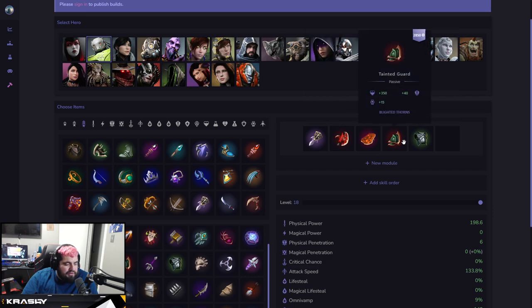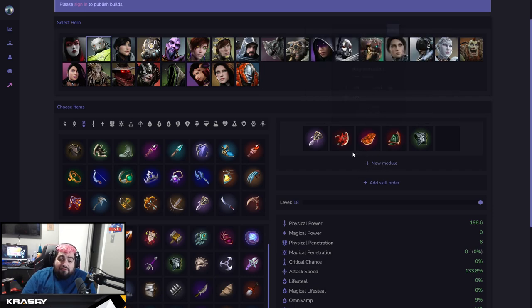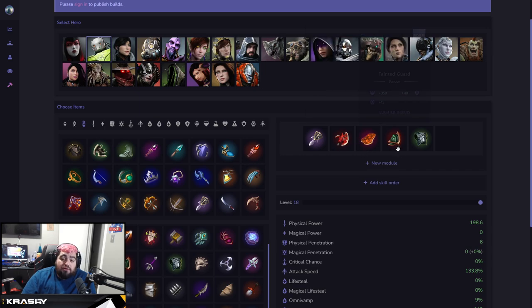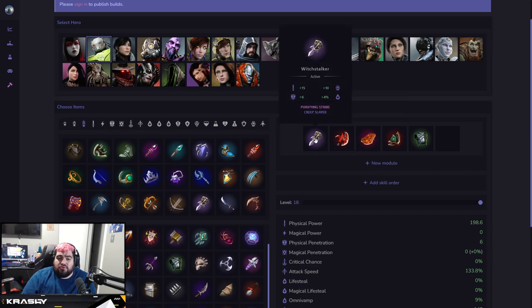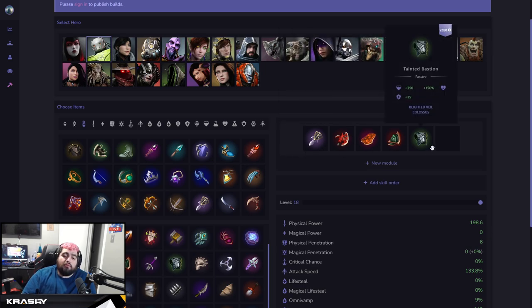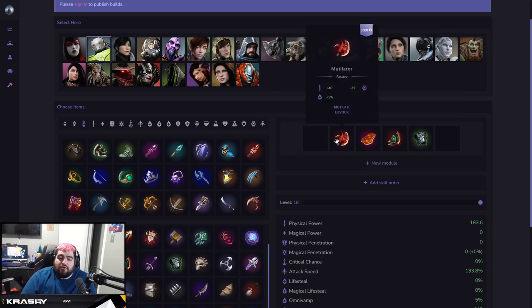This is a solid four-slot build for Crunch. If you feel like you're the main frontline, you might want to skip Augmentation and go Mutilator directly into tank items. You can even build full tank Crunch with a Razorback and a Titan's Crest. It really just depends, but this is a pretty standard bruiser-into-tanky build you can run on Crunch.